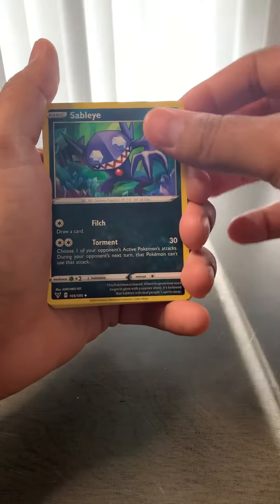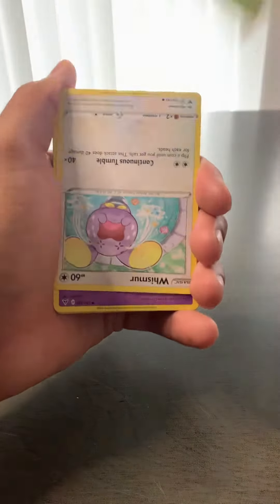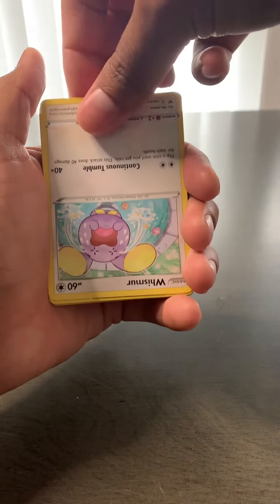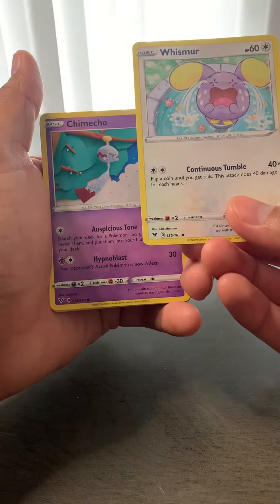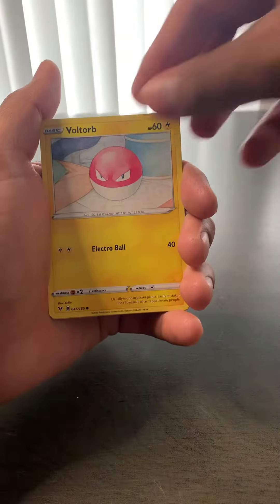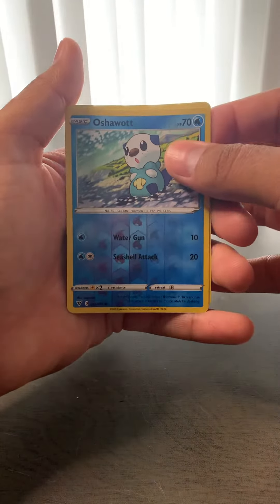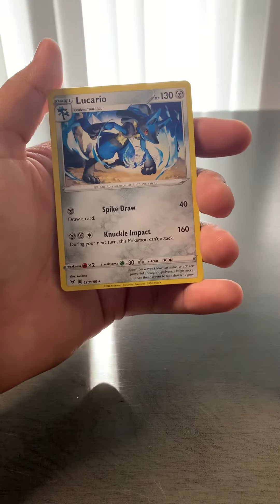Trumpetbeak, Sableye, Dewpider, Wishiwashi, Chimecho, Nincada, Voltorb, a reverse holo Oshawott, and a Lucario as our rare.